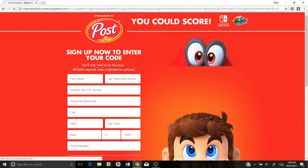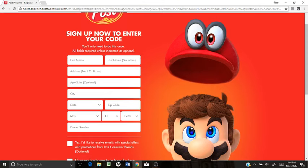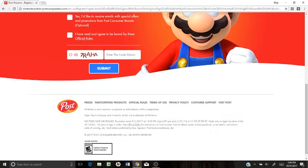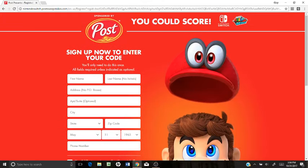Let's go here. We're going to do our email, and what you're going to want to do is enter your first name, last name, address, all this stuff. It's going to have you agree to the terms and enter the code shown. You enter all this information, hit submit, and it'll bring you to a page where you enter in the code, then hit submit and you'll either win or you won't win.